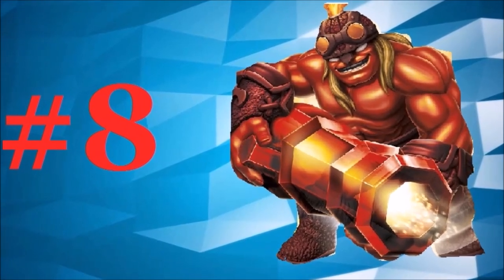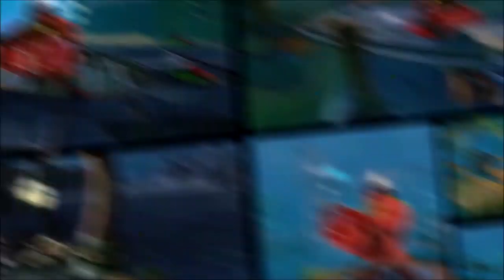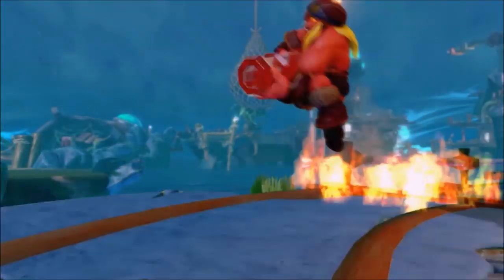Number 8: Kaboom. One of the best powerhouse Skyliners in the entire franchise, Kaboom is a Skylander you can enjoy during your first playthrough, but his moveset can get very tiresome quickly. He does get extra points though with his Skylander Academy cameos.